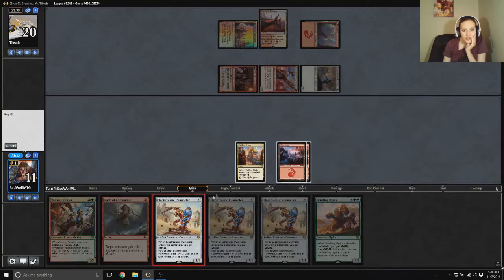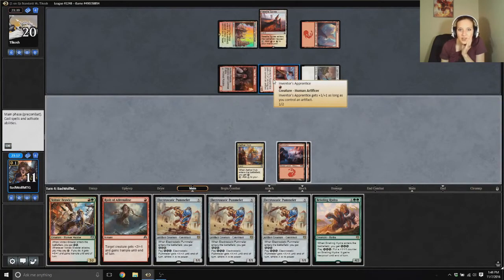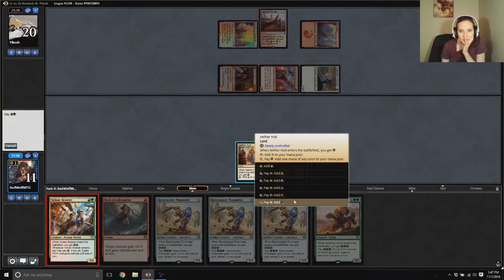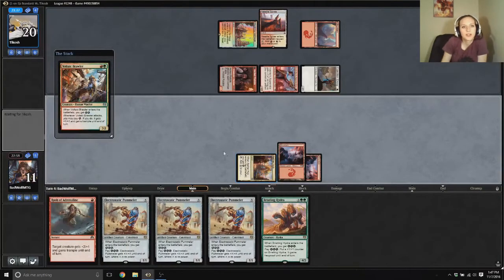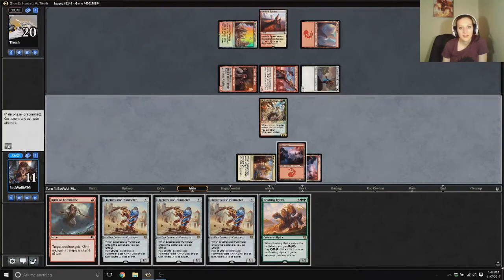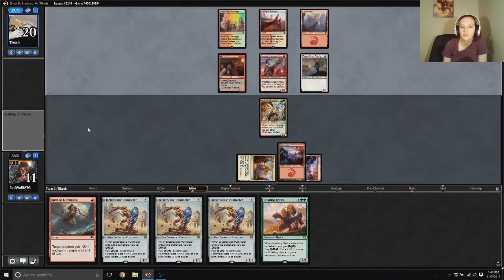Do we either cast electrostatic pummeler, or do we cast a three... can it at least block? I'm trying to figure out what I want. What does this guy say? It's one as long as you control an artifact, so it could be a two-three. Let's play this guy — tap one, play green, and then a red. Guess what? We got something to block now, and we got two energy. Nice. And we can use rush of adrenaline. We're passing.